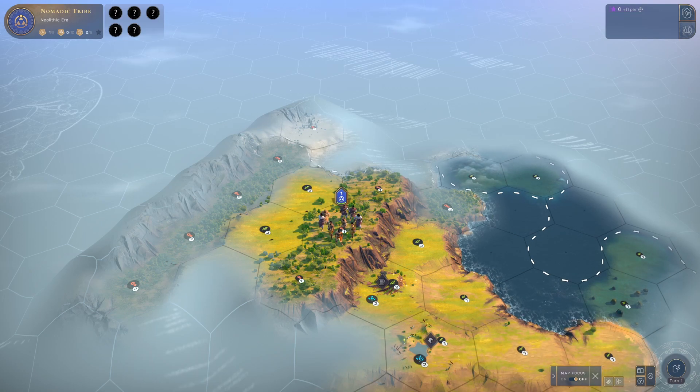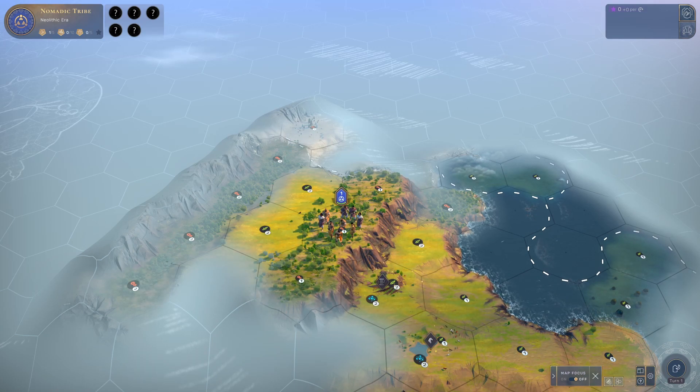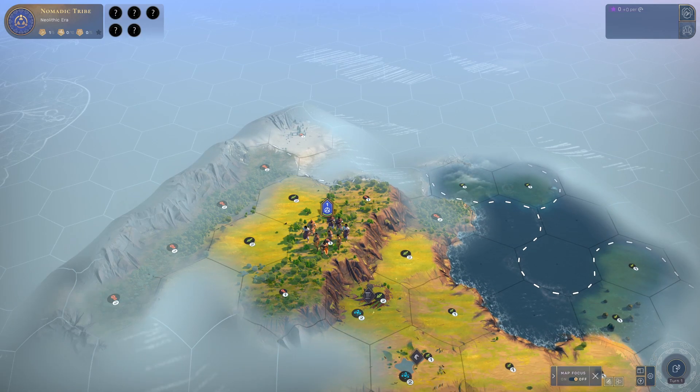Today we have a video on a game called Humankind, which I've been playing quite a bit recently. This came out, I think, in August from the studio Amplitude Studios. I played a lot of the game before and this game is really cool. So I decided to go through some tutorials, and in the future I'll also be doing general gameplay. That's enough of the intro, so let's get into this.